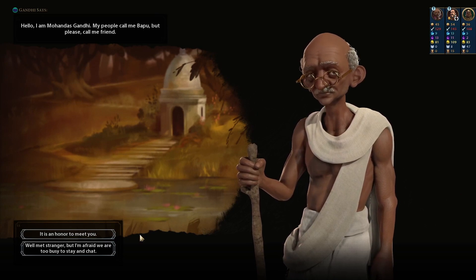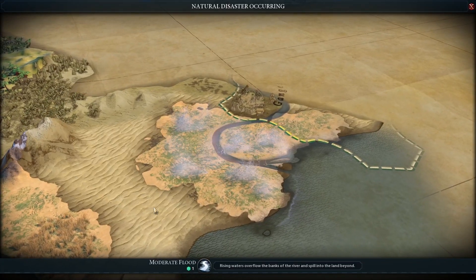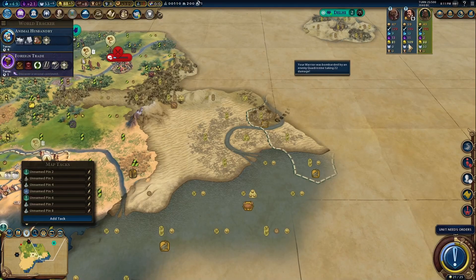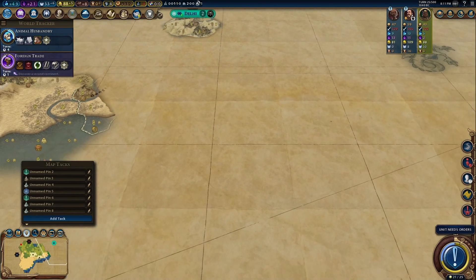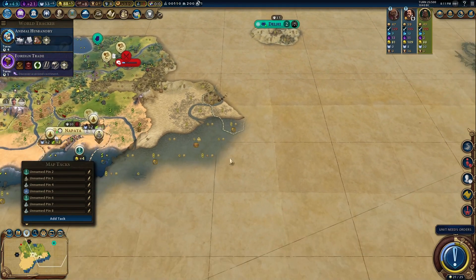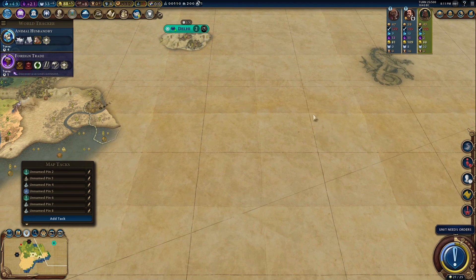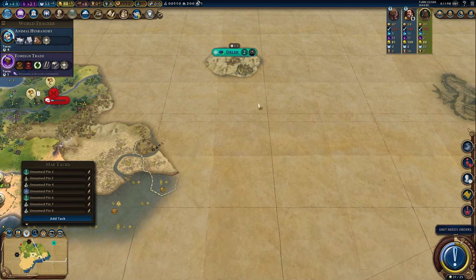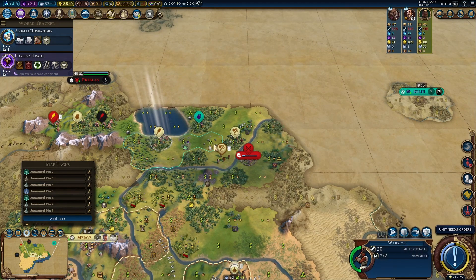We met Gandhi. Let's exchange info on our capitals. We still haven't met Australia. He's put down a city right here — India's capital is right there. India's got a couple cities around here, and Australia's capital is probably around here. They are inevitably going to be fighting. It's unlikely India goes to war with Australia — I think it'll be the other way around. But yeah, this is going to be interesting to watch.